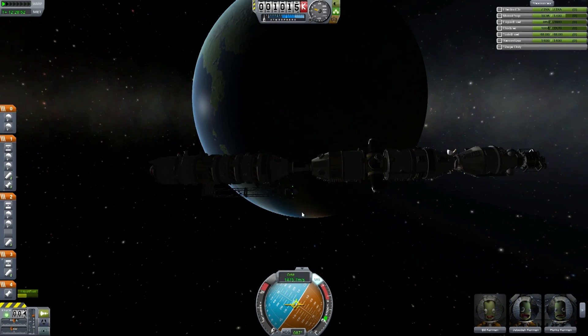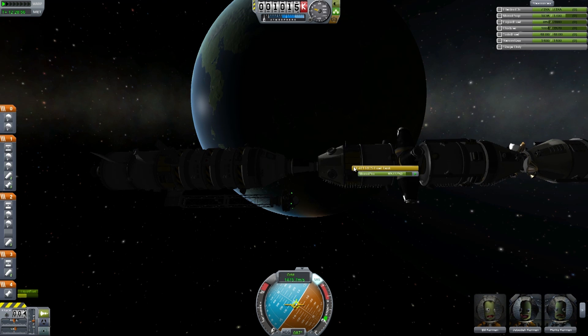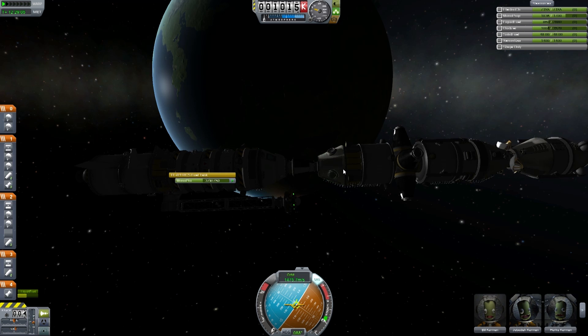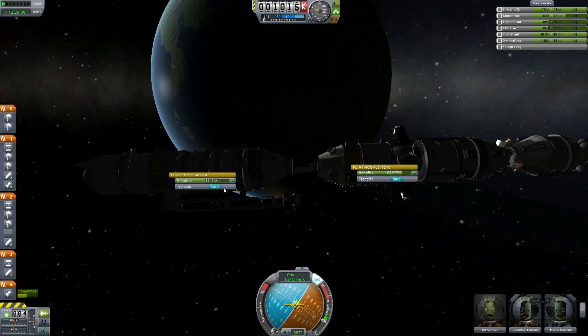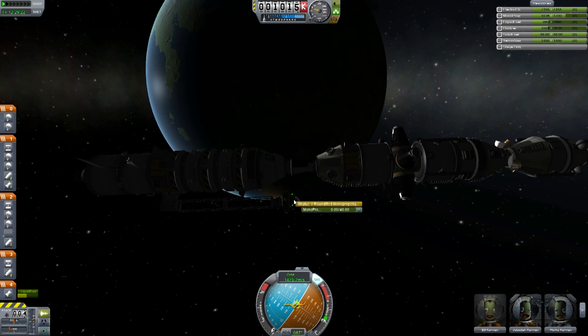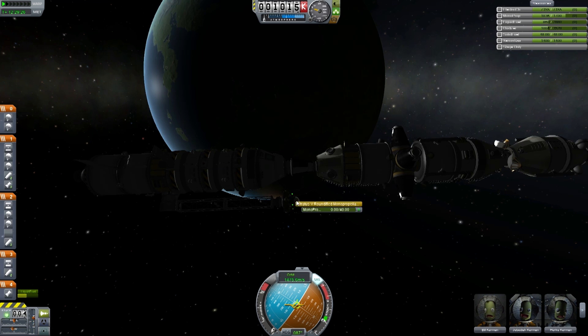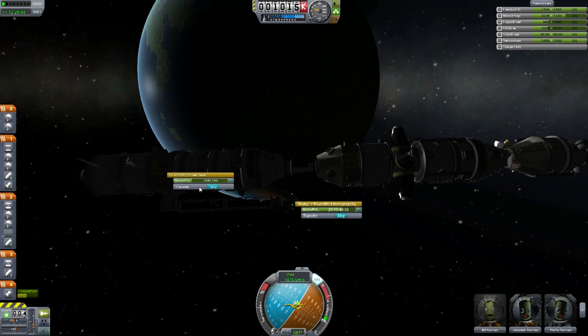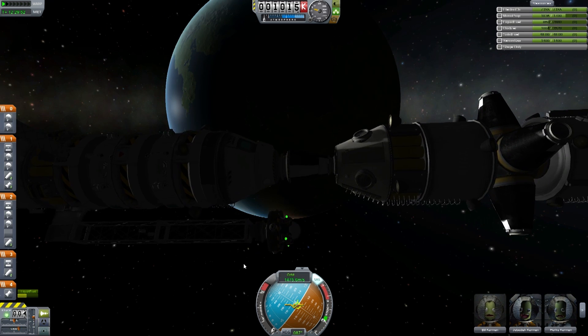At this point I'm going to drop off most of this propellant — we don't really need any to get back for the rest of this mission. I'll put it into our station and fill this thing up. There we go, that's all full.